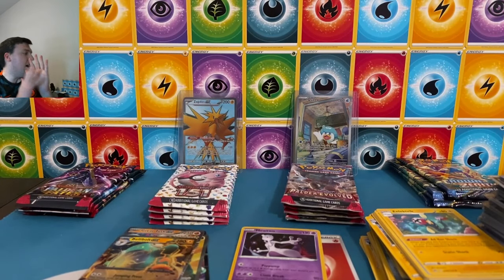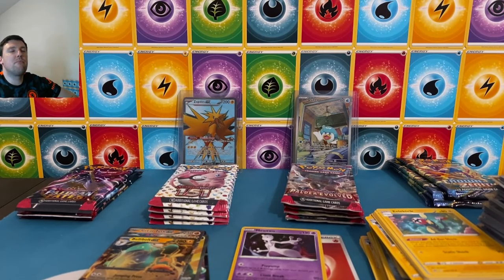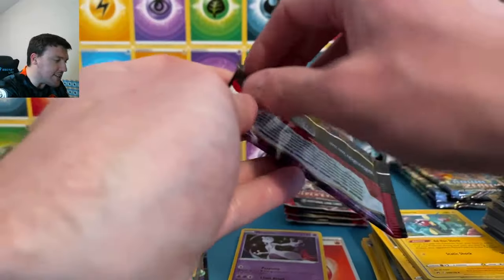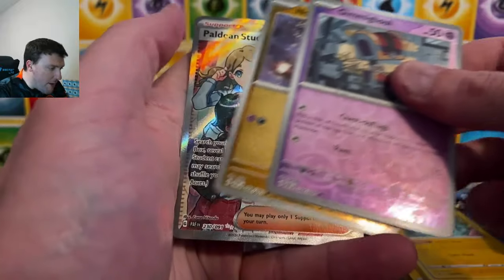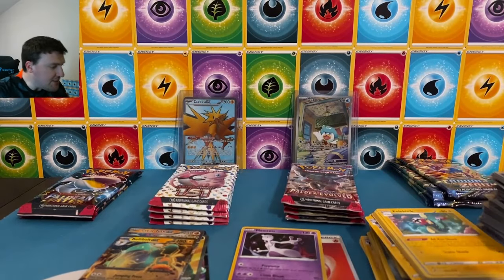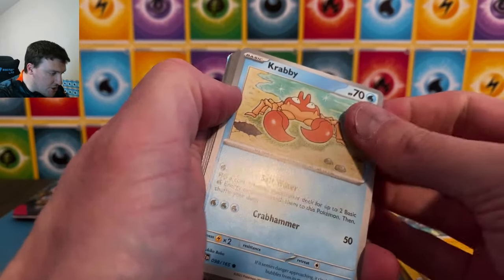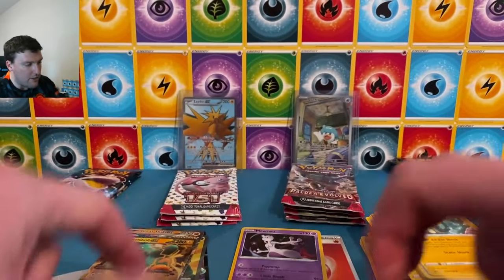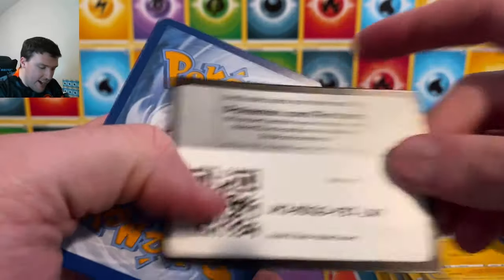We are getting blanked right now. Enough of that — we've got about four packs left of the batch. Push it down, let's see some pulls out of these last 16 packs. Paldea and Fates back up here — code card, fire energy. And away we go — Glimmet, Noibat. This isn't what I meant when I said let's pull something fun — a 50-cent Paldea and student trainer card. 151 — lightning energy. Nidoran, Cubchoo — and you suck.